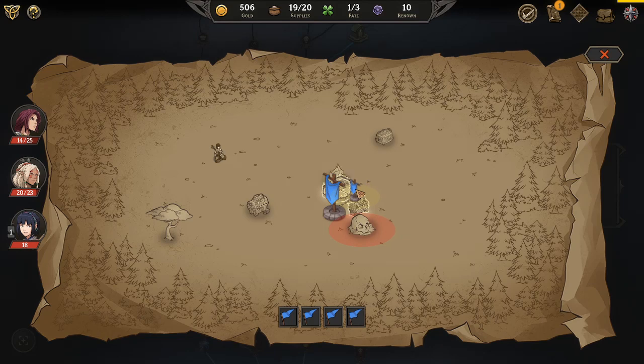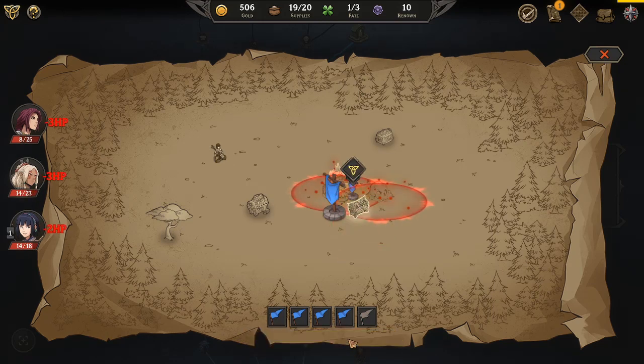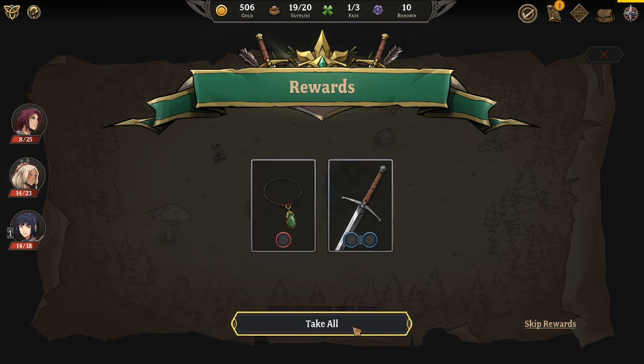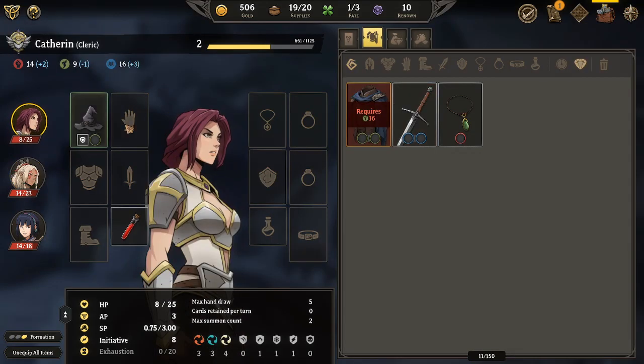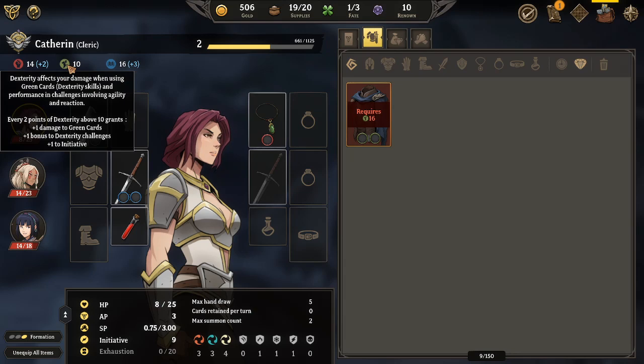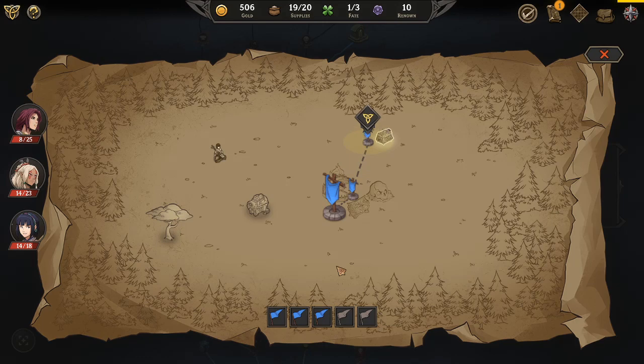Got a bear trap - this is immediately a bad start. We'll hit up the bear trap and the campfire. Because of the way I did that I got a couple of decent things. This will increase her melee attack damage by two, which is pretty damn useful honestly. Her dexterity is terrible though. Another 54 gold - that's gonna be useful.